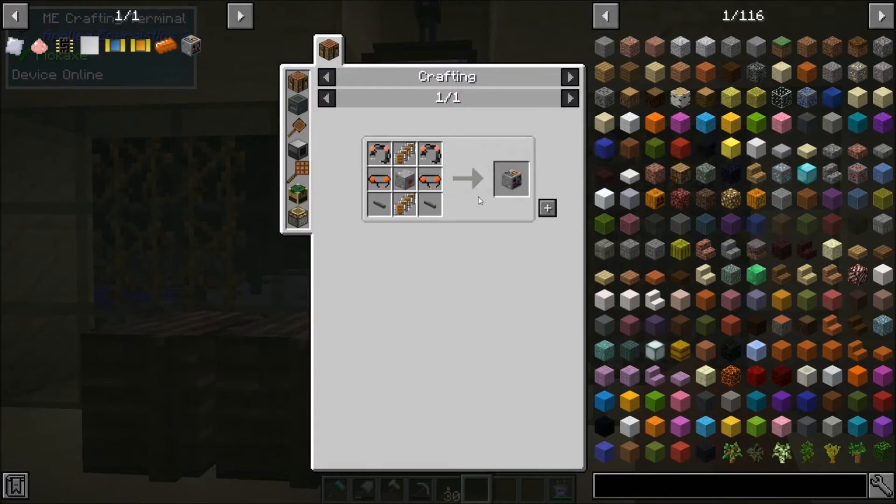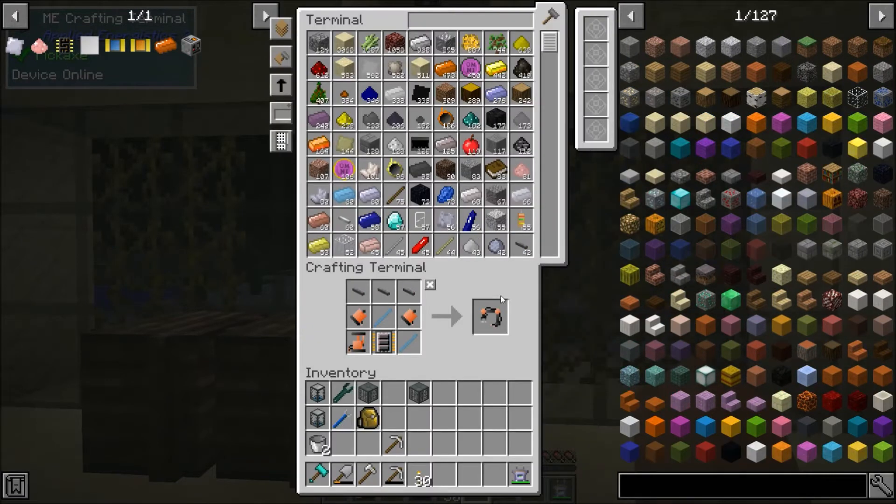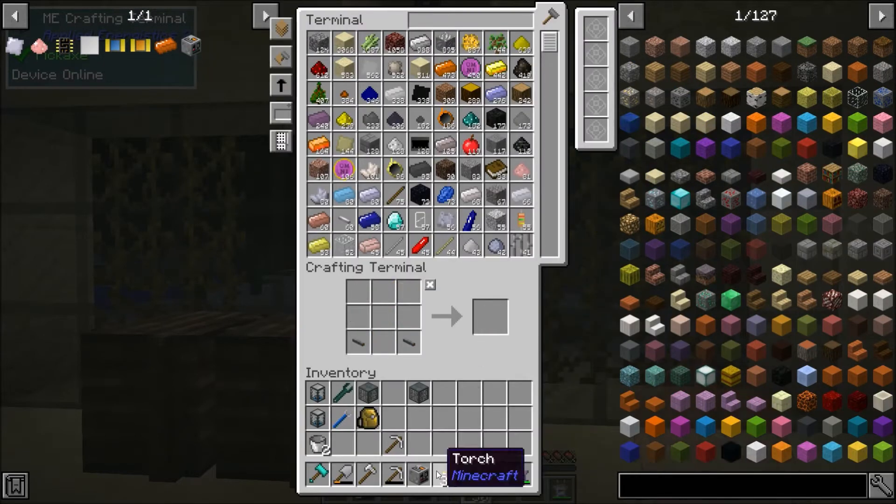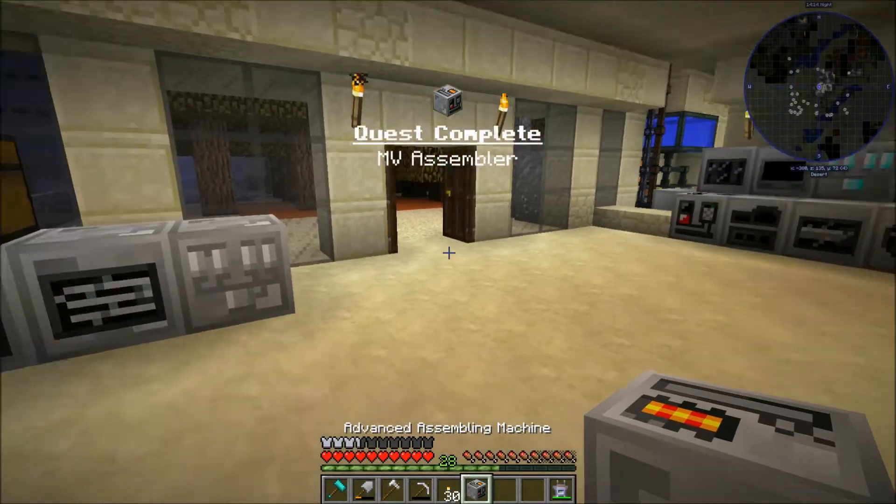Actually, no, we already got the pistons we needed. So for the robot arms — yep, we're good there. I'm glad we have enough processors. And then I think that's everything. Yes, it is. So we got our next assembling machine.